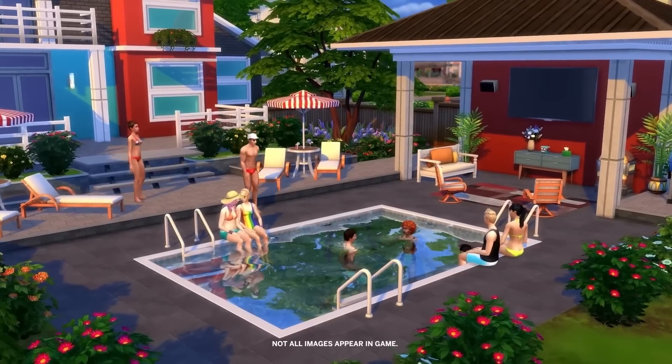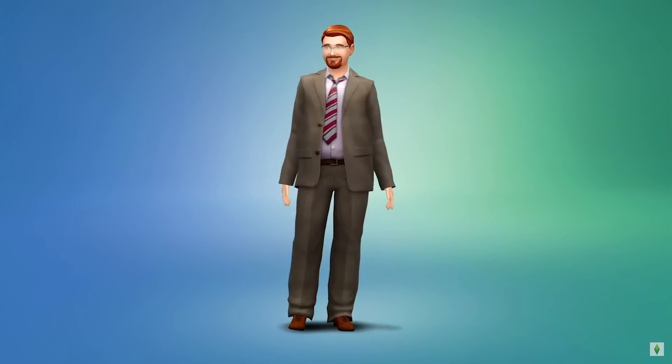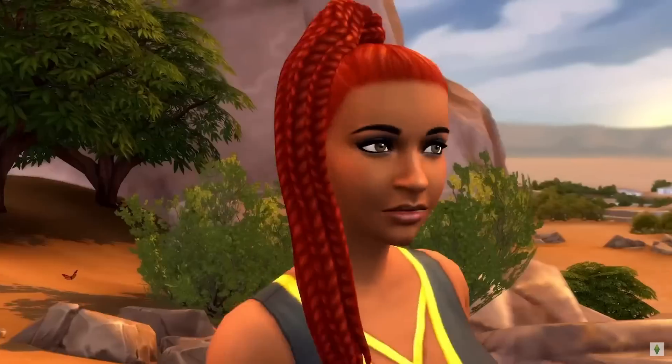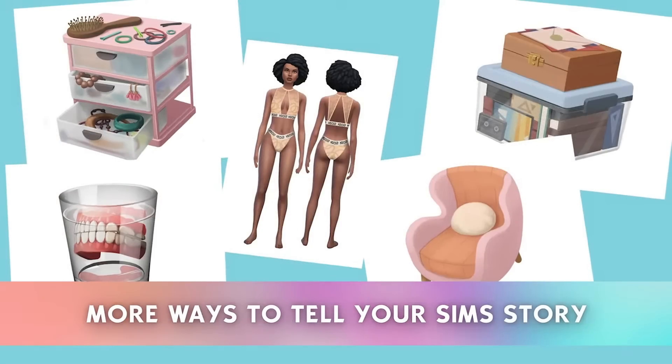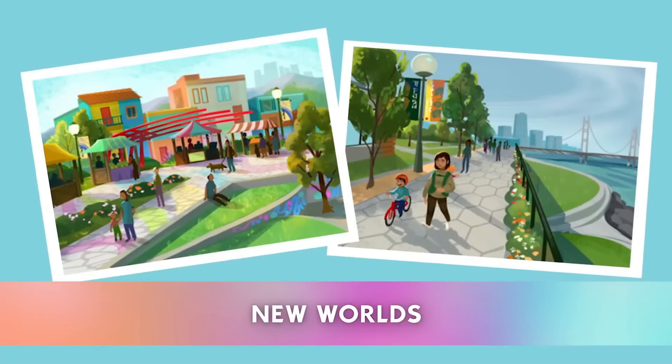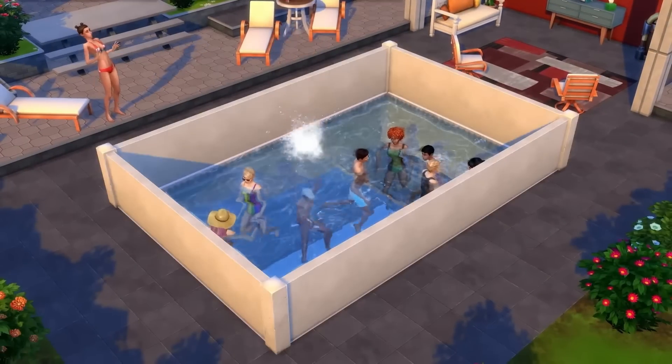The Sims team recently did a live event and revealed a lot of cool stuff for The Sims 4. We now know The Sims 4 is going free. In this live event they actually confirmed that there will be two brand new expansion packs coming, and they gave us a very quick overview of those. All we got was some build/buy and CAS objects shown in the video — we haven't actually been shown that much in terms of gameplay as of yet.